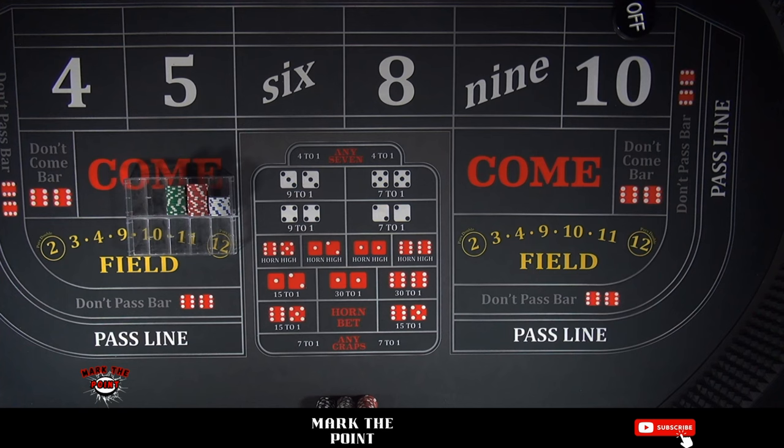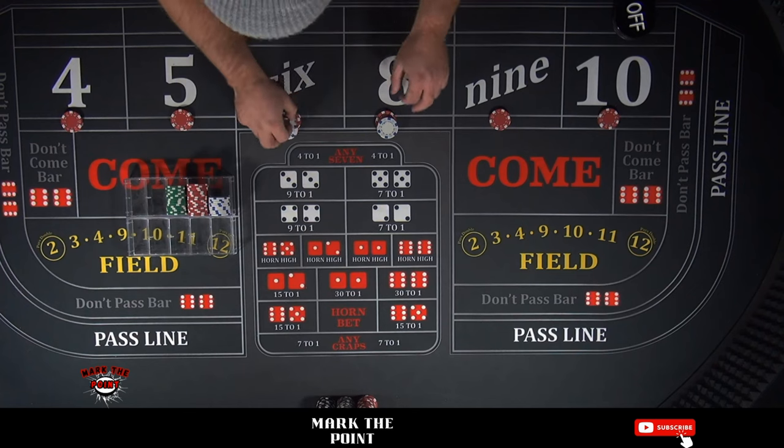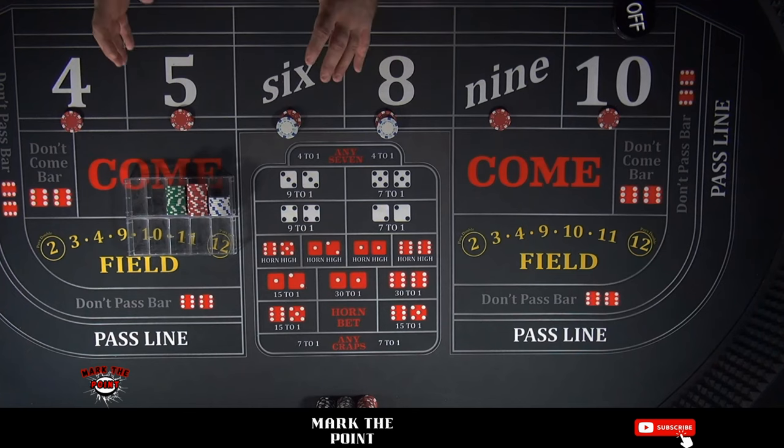We're going to start off with a $500 bankroll. I don't think you're going to need $500 to play what you need here. We're going to go $64 across on every bet. That's the only amount of money you're going to bet per shooter — $64. You're never going to press. You're only going to collect and bring it back to your rack.